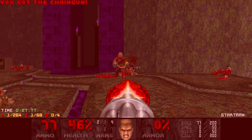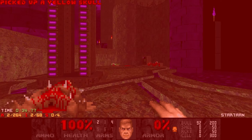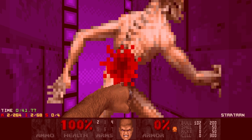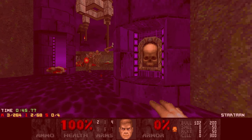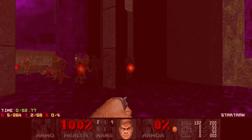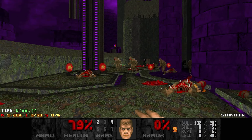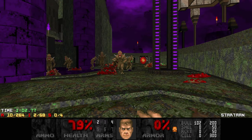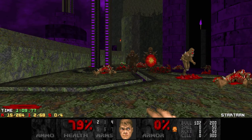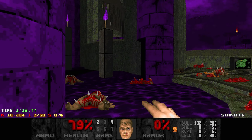Grab the chaingun. It's okay if you take damage here, by the way. There's a berserk and you want to use that berserk. Hit this switch, grab the clip. There's an archvile in there that you want to get stuck — kind of like that. Gotta be careful. Gotta be especially careful for the revenants behind you, because they can still hit you. That's why I want to go over here. Then we just punch everything. If the archvile gets out, it's not the end of the world because there are pillars to use, but it's just so much easier if you can get them stuck in there.